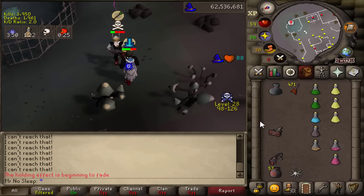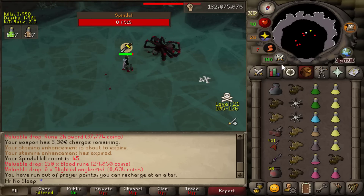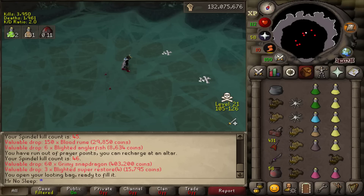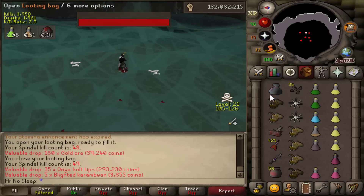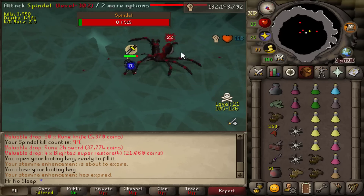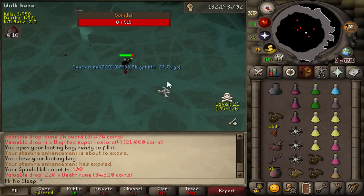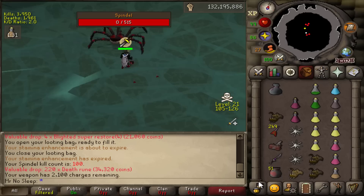The benefit of that drop is that it's very good compared to the Skull of Vedeon drop from Calvarion, which is not as much money. So I would say Spindle is definitely better GP per hour than Calvarion, but RNG plays a huge role — you could go very dry for this drop. In loot from 1000 Calvarion I was unlucky and did not receive a Void Waker piece, which all go well over 50 mil right now. I'm hoping to change that in this video.